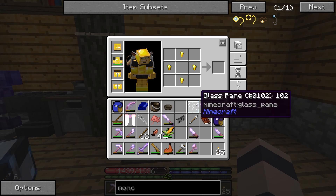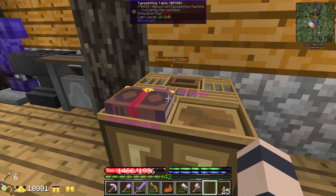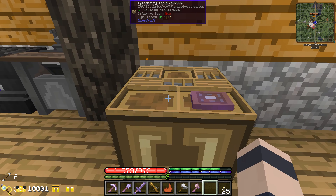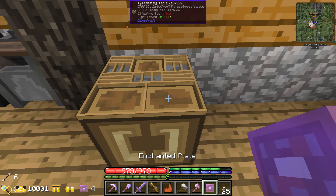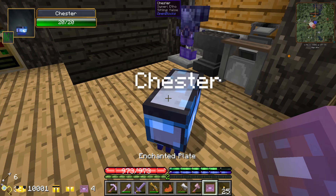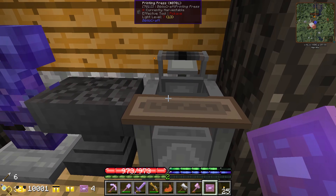Bibliocraft has a way of duplicating enchanted books - like that Unbreaking 3 book we got - using a typesetting table and a printing press. We found a printing press already in the world, which is pretty cool. I've almost never done this so it's a little foreign to me. We put the book we want to copy in the typesetting table, add the chase, and apparently there's a monocle we can make to see how many levels it takes. It says 40 levels to copy. Shift right click - okay so that copied it over to the plate, and now it has three uses to create more Unbreaking books.